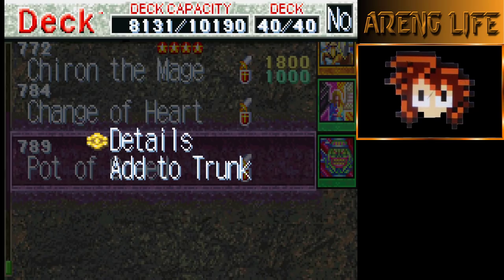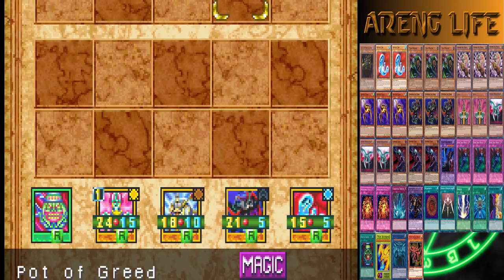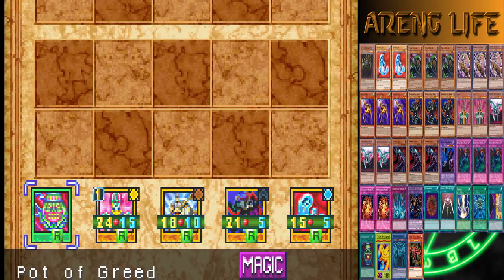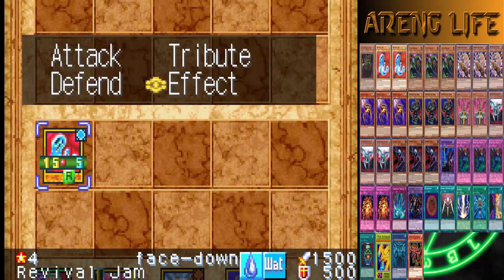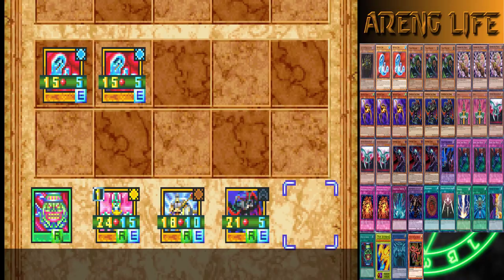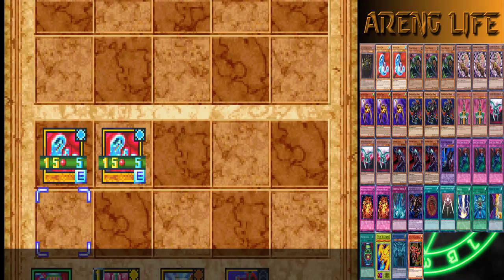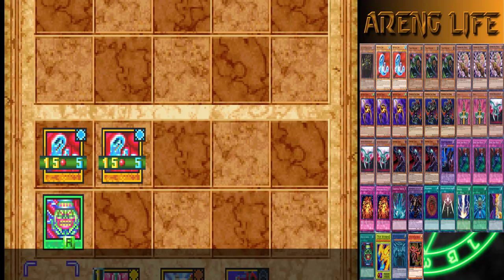Alright, let's get a duel started! So Tristan is extremely a scrub, he's just really really bad. I'm gonna go ahead and activate my Revival Jam's effect — it clones itself, and that's pretty much it. It can't attack for the turn obviously since it's first turn. I have a Pot of Greed in hand — I'll set it for now just to get it out of my hand and see if I can draw a spell.